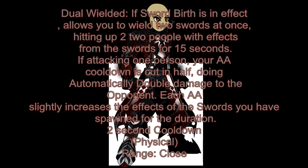Basically what this is — one of the skills is called Swordbirth. If this is in play, it allows you to attack two people at once, basically like a Chaos Blight. Your effects of the sword get stronger, but not the damage. If you're attacking one person, your cooldown is automatically cut in half, giving you a one second cooldown. So you're hitting this person with a beefy auto attack at one second cooldown, which is absolutely crazy with constant damage applying to the opponent.